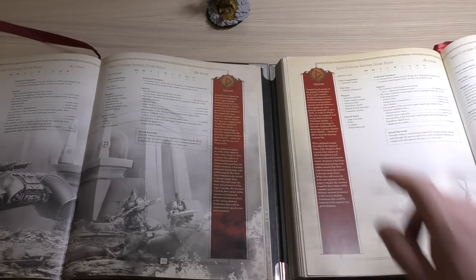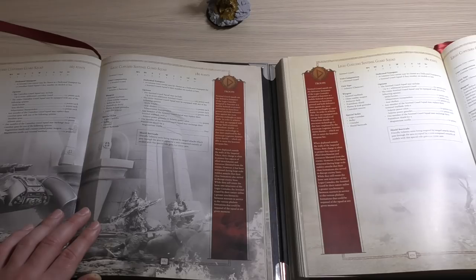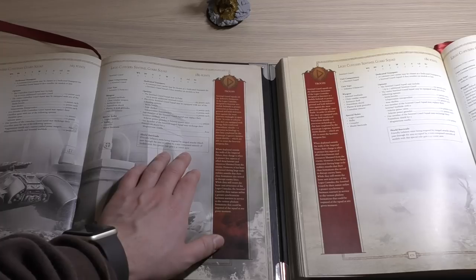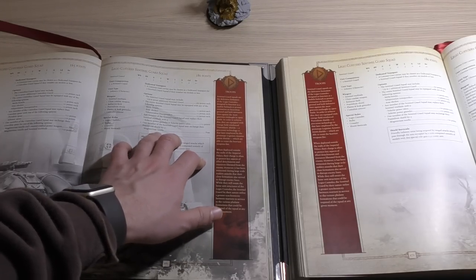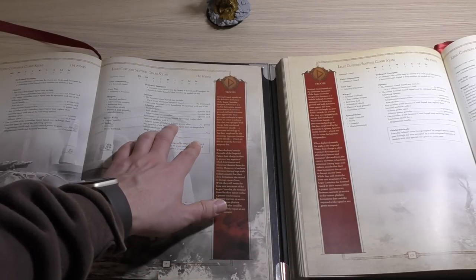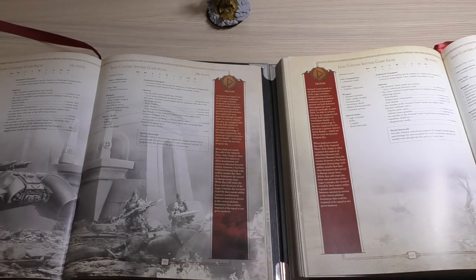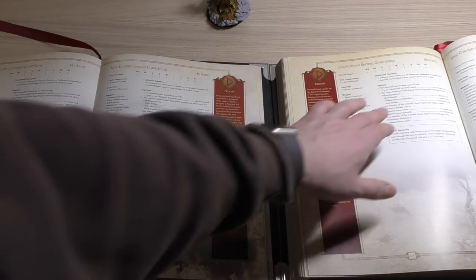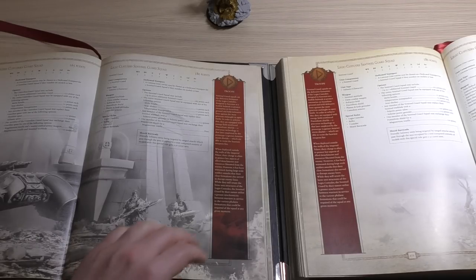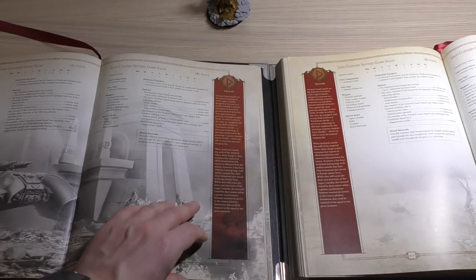Next we have the Sentinel Guard Squad. Same points cost, same stat line, same wargear, same special rules, and the same shield barricade. The Magisterium Vexilla was free and is now 10 points. Before, they could get a Power Gauntlet or Power Talon for 15 points each — now the Talon is 10 points and the Power Gauntlet is 15, so it's been broken up in the new book. The Array Shrikes are again 15 points each. Nothing changed with the base points cost — just all the little extras have had a price increase.